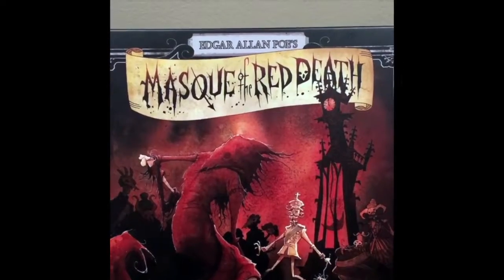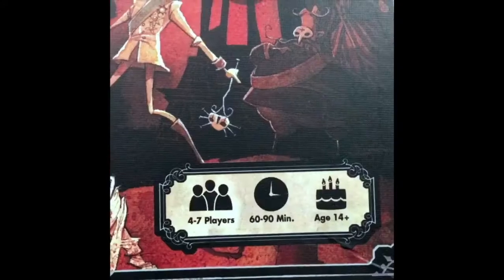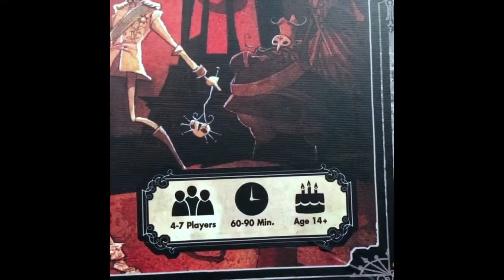Let's check out Edgar Allan Poe's Mask of the Red Death by IDW Games. It plays four to seven players, plays in an hour to an hour and a half, and ages 14 and up. Let's see what's in the box.